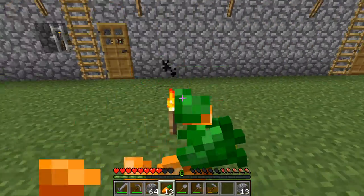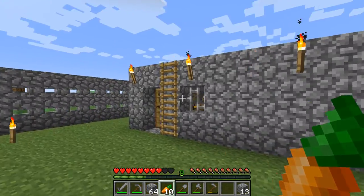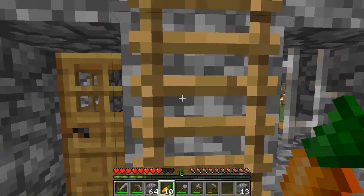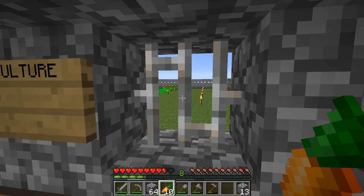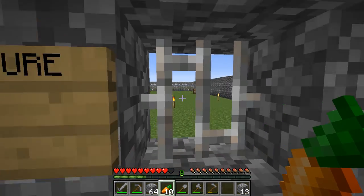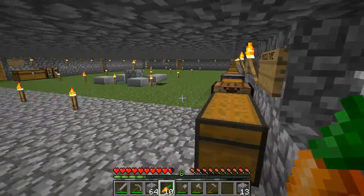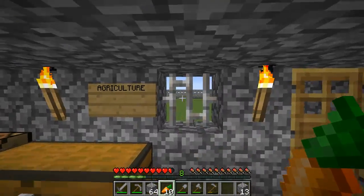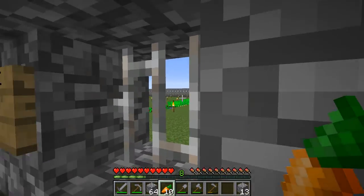Another thing that I did is I ran back to my base over there and took a bunch of supplies, including these iron bars. I took the iron bars off the other blacksmiths in the village, and since I don't have access to glass right now, I'm just using these as kind of like windows, because it looks very ugly inside without any views to the outside.